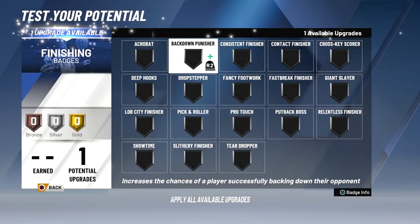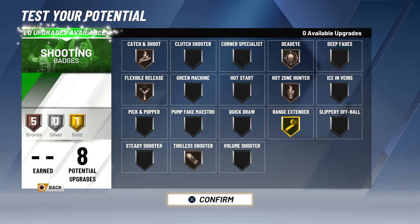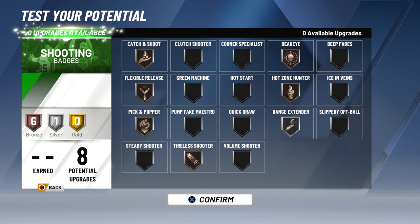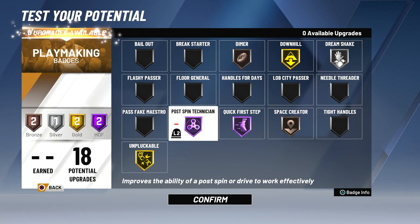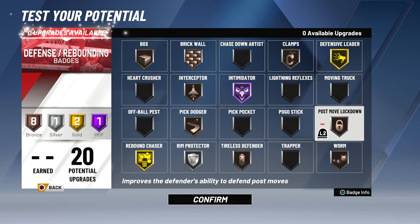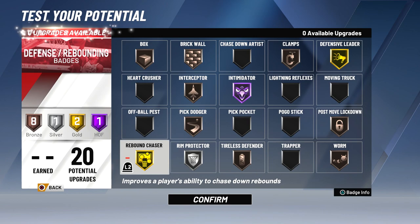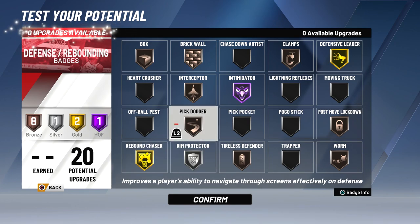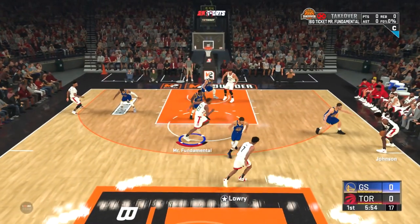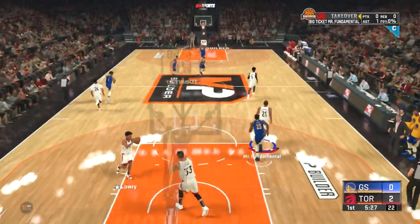The player compares to Tim Duncan, Paul Millsap, and Lauri Markkanen. For badges: back-down finisher to post up better, back-down defender, and for shooting badges I wanted all the help I can get since my mid-range is only a 66. These are still in a testing phase — you can put whatever badges you want. For defense, intimidator is maxed out, which is basically defensive stopper. Rebound chaser is on gold, and I'm testing defensive leader to see if it actually helps my team.